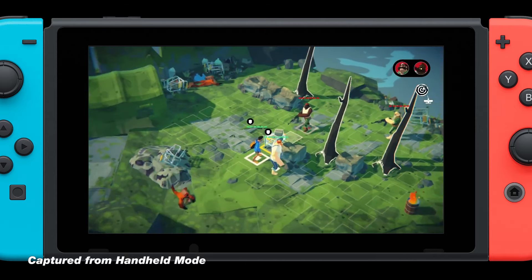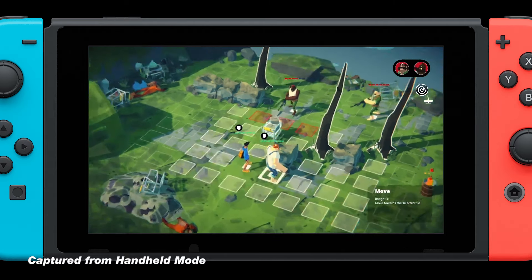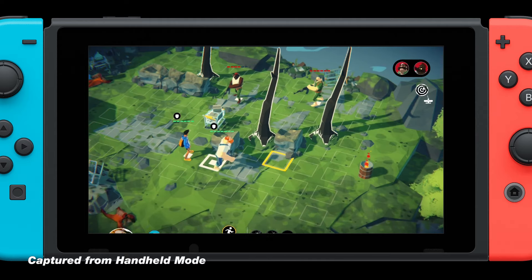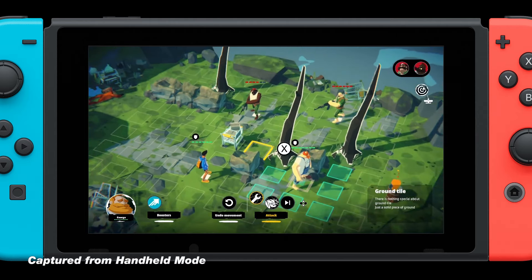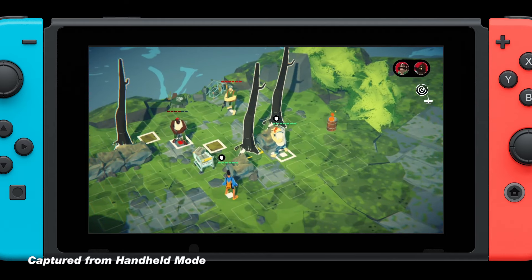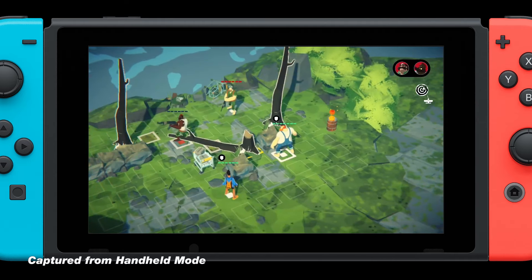When faced with an enemy, you'll enter into turn-based tactical combat. There is no real leveling system or skill trees, so combat isn't particularly grindy. Rather, each encounter feels like a very intentional puzzle. The linear scripted nature of the game means that each encounter is well thought out and balanced based on the party you have.